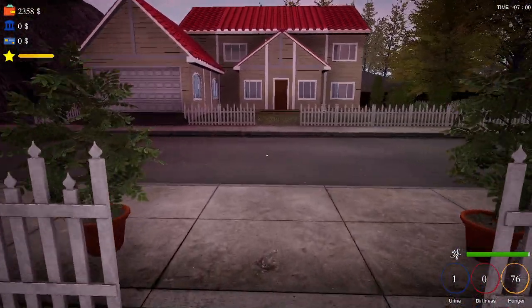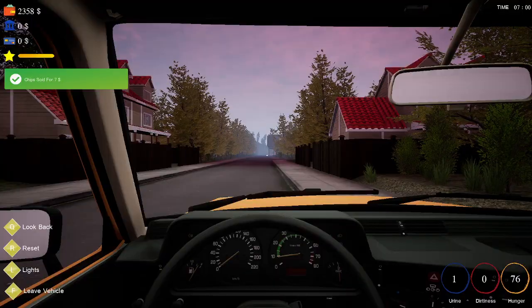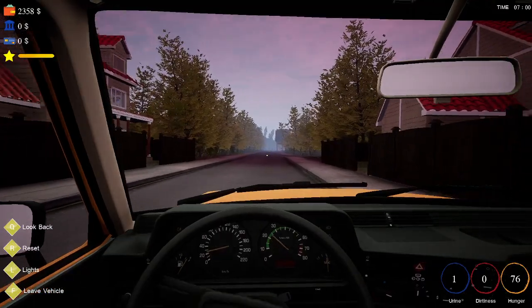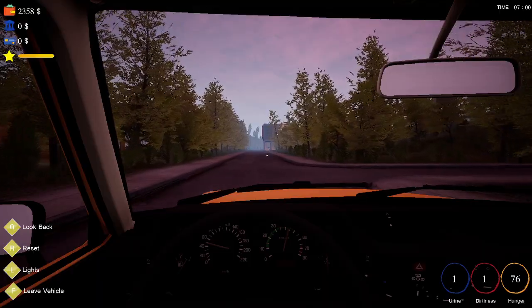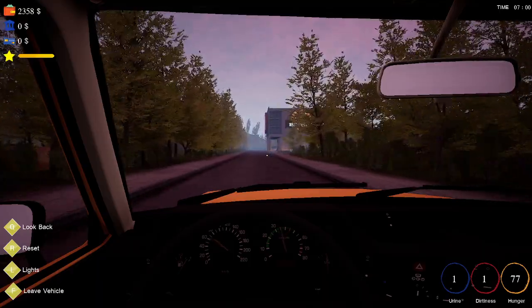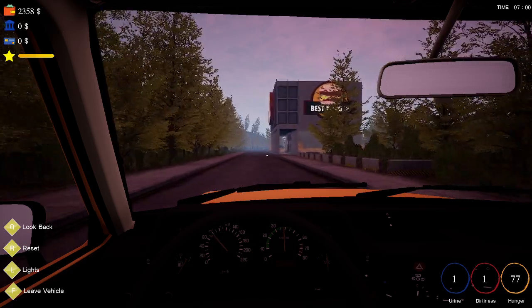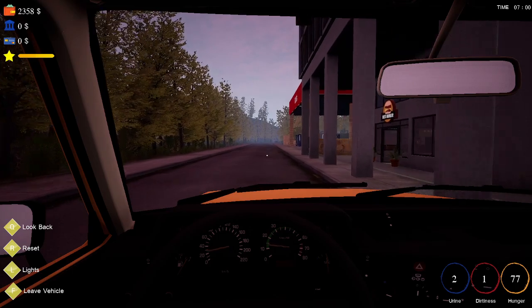We're going to leave that door open because it's not that important. We're going to run on, hop in this vehicle and get going, and hopefully go to the store and get some work done. We'll go ahead and buy some food since we're so hungry — it's 77 on the hunger scale, so we need to do that before we die.